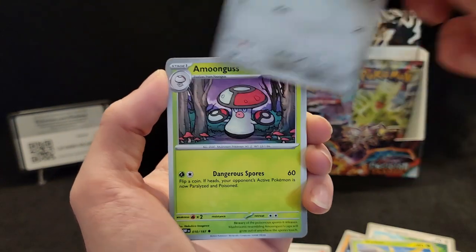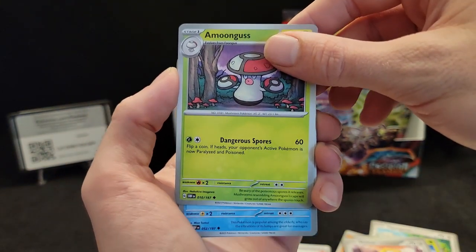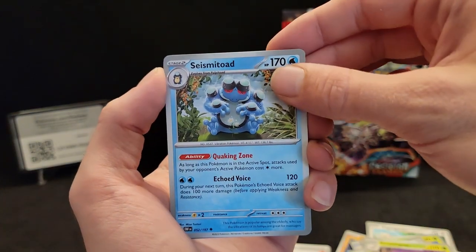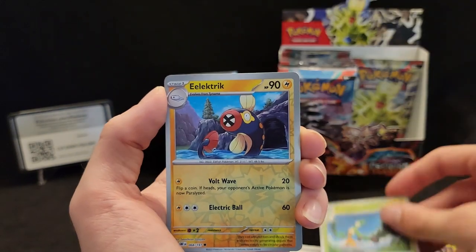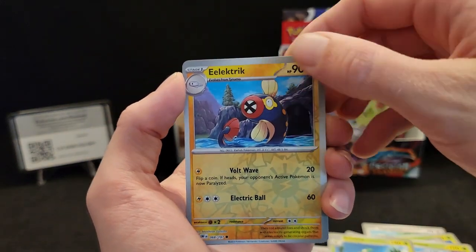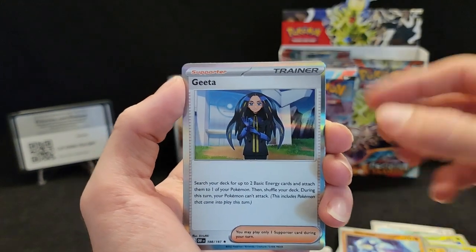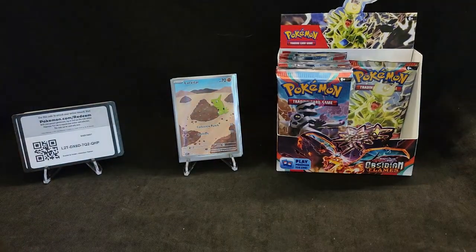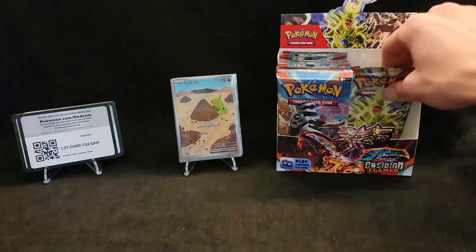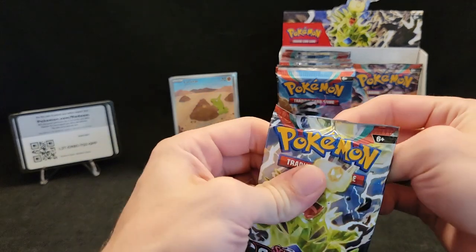Dangerous — oil shot, damn, 90 base power! Reverse Blamette and a hollow Gholdengo. Can't win them all. We have two packs left on the right side — the Charizard pack will be last.